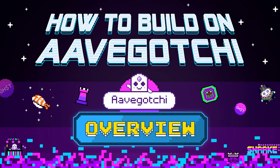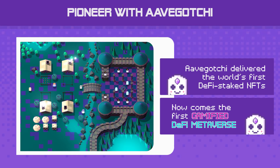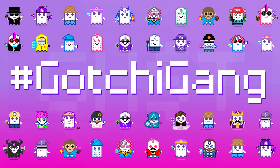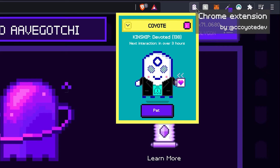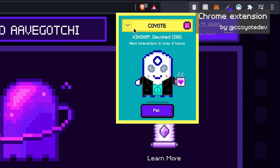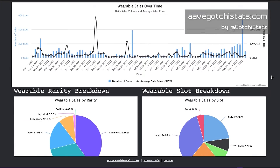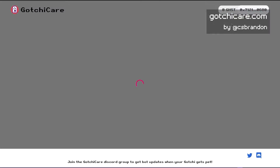What makes Aavegotchi stand out from other NFT games is that it is going all in on decentralization, as we believe its modularity plus our community is a critical part in the success of the project. Decentralization allows anyone with a bit of technical know-how access to build their very own Aavegotchi decentralized app, whether it be a website that displays marketplace statistics or an on-chain Aavegotchi daycare.